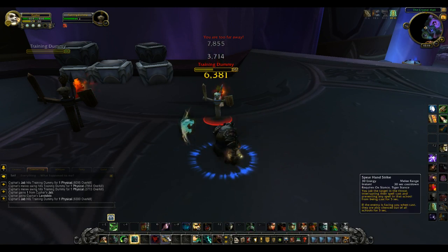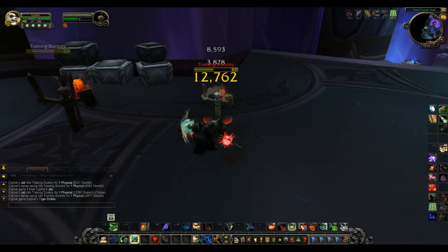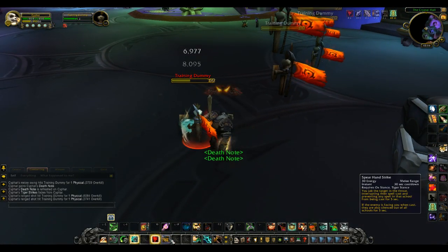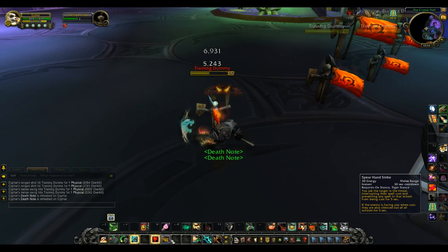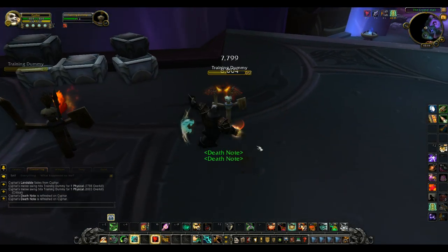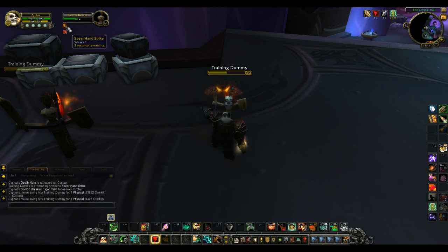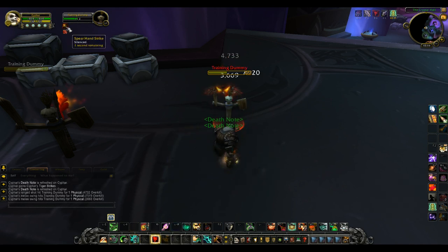The next ability is their interrupt, Spear Hand Strike, which is kind of unique. It has a 30-second cooldown. Used from behind, it works just like any other interrupt and locks them out of that magic school for five seconds. But if you use it from the front, it'll actually silence them for five seconds — you can see right there: target dummy silenced.